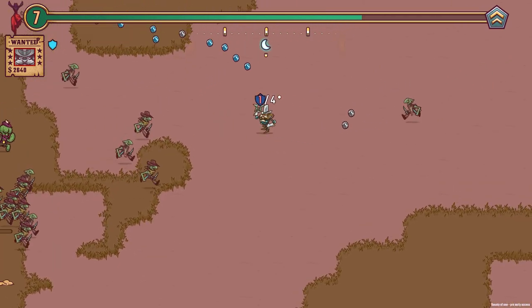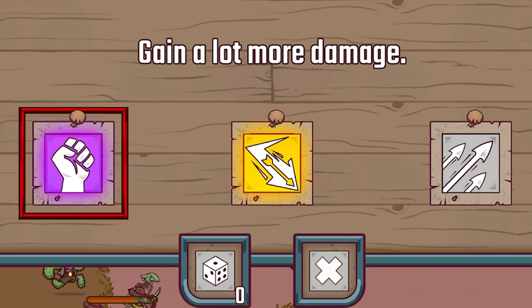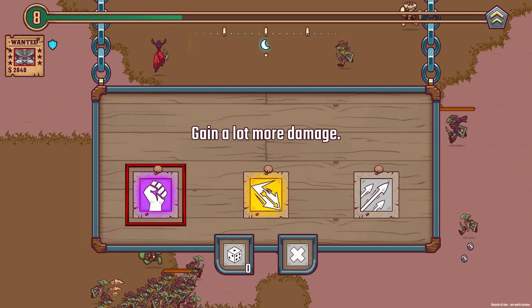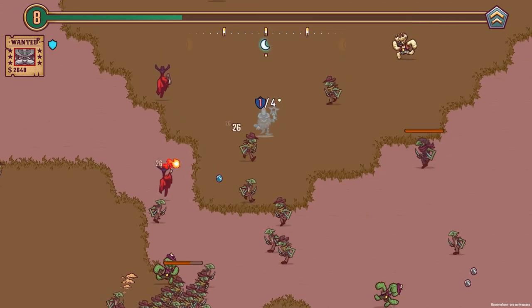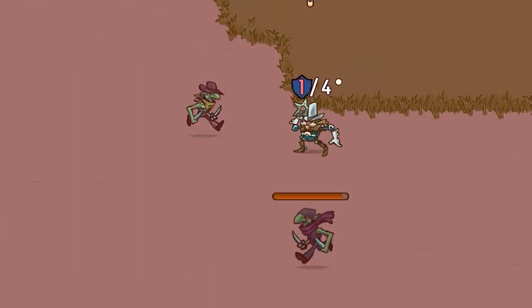Let's go get these coins — there's some blues up here. That's going to level me up! All right, gain a lot more damage, or your projectiles bounce one more time. That's probably more rare than the purple actually — I think gold is better. So let's do the bounce. I think that means when the things fly out, they should bounce and hit more people, maybe, potentially.